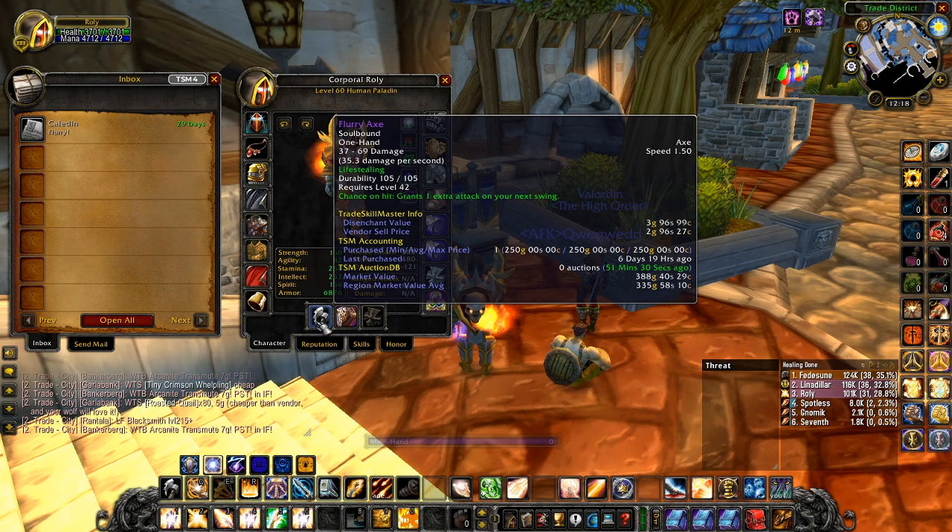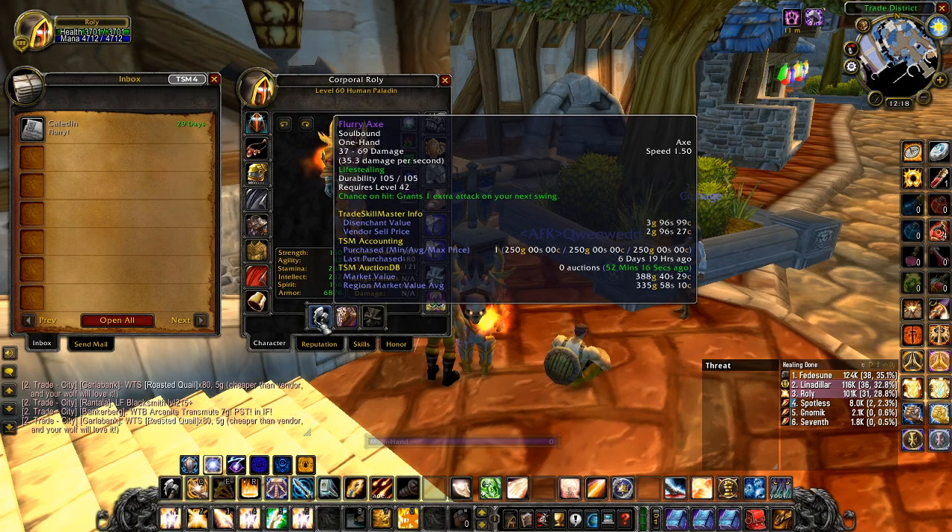To be specific about which axe exactly it is — it's actually this one, the Flurryaxe. On my server according to TSM it's about 380-odd gold, though some people can get it cheaper. I got mine for 250, which I did have to haggle a little bit. Between 200 and 400 gold it might seem expensive for a level 42 epic, but once you find out how good it is you'll turn around and say it's actually undervalued. The main reason it's so good is the speed — it's got a 1.50 speed rating, which is absolutely amazing. It also has a proc on hit that grants you one extra attack on your next melee swing.